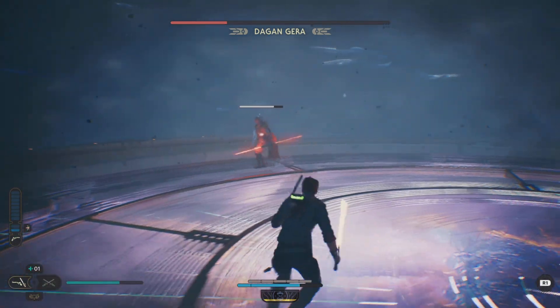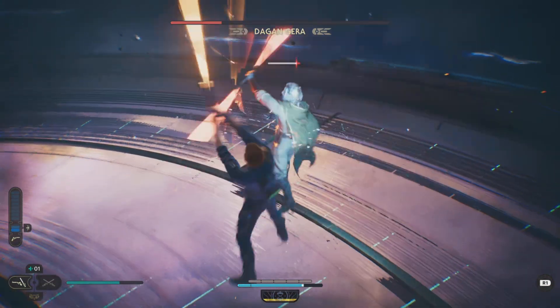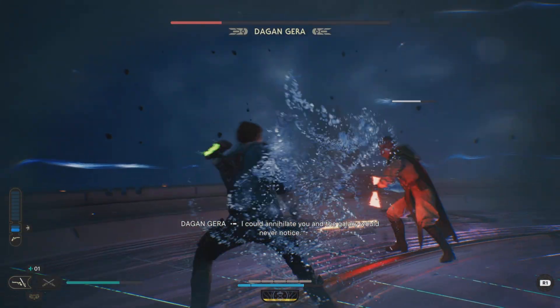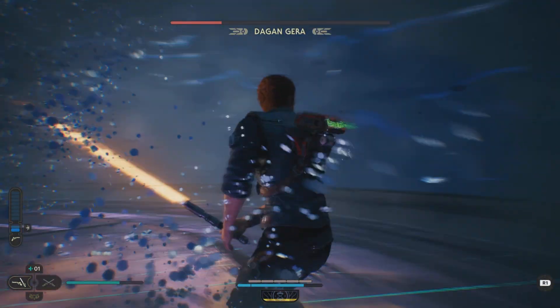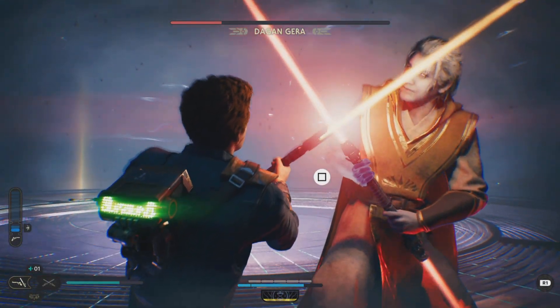Rotating sabre — parried it — and then you can get in some hits because it stuns him a lot. Hope these tips are helping. Try and always keep an eye on the slow motion indicator at the bottom — that really helped a lot, especially when he summons those two twin versions of himself.